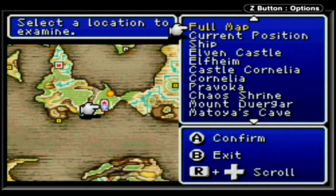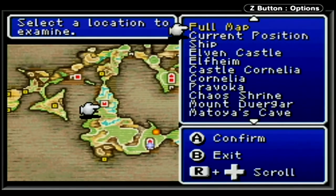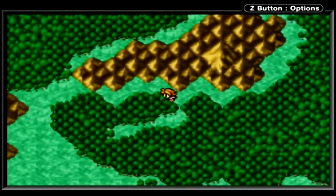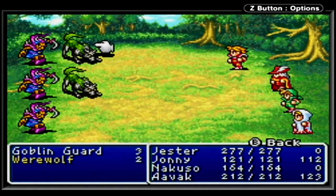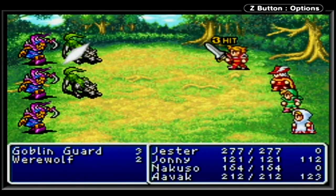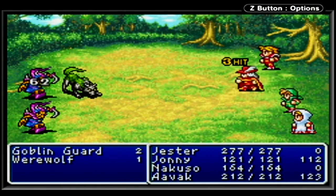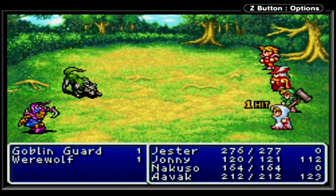First up, we're going to move up to the Northwest Castle. We heard a little bit about that at the Elven Castle, so that is our first location. And once we finish up with that we will head to the Marsh Cave. Let's make the slow trek over to that castle and see what's there. Any new encounters we come across I will show off in this episode. I fought a lot of these guys while I was grinding — a lot of ogres, a lot of werewolves.